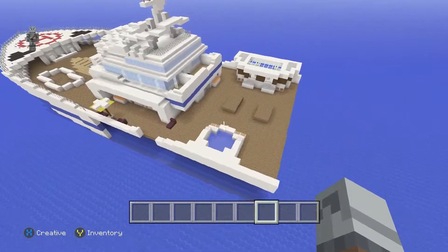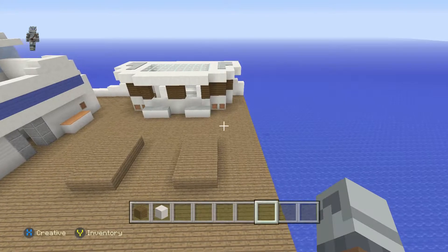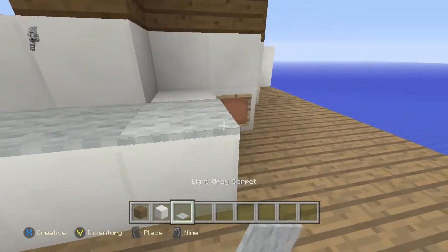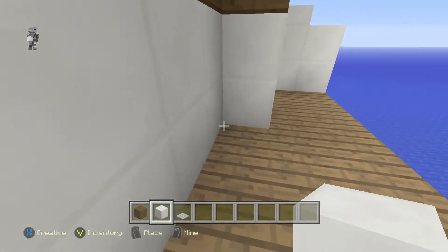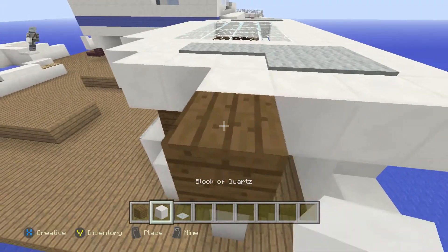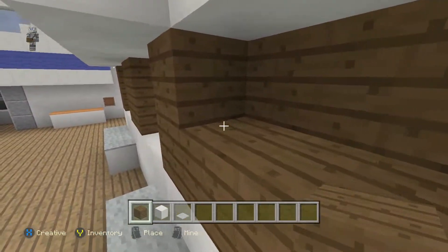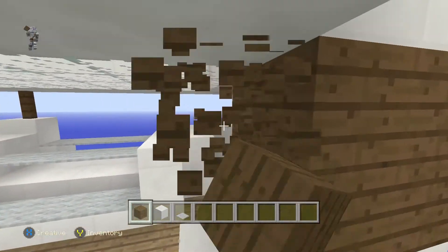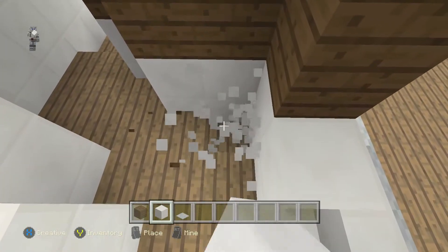If you guys didn't already see, they just released footage from MineCon — they released footage of the next update for PC Minecraft, but also the console update. If you don't know what's coming in the next console update, we're gonna get banners. Banners was the main thing. Oh yeah, I think we're getting polar bears. I'm pretty sure we're getting igloos in our snow biomes now. And I think that's one of the main things, but banners is a really big thing.